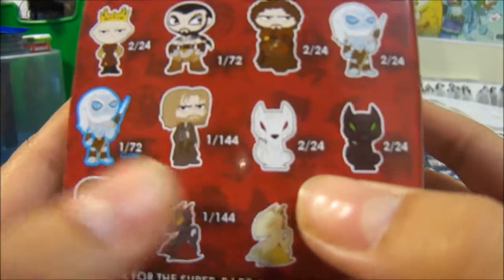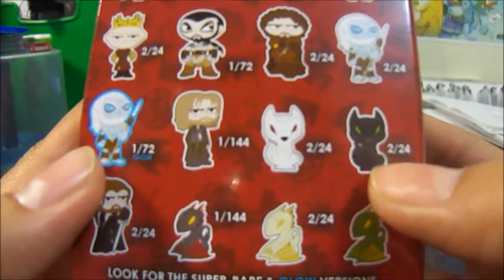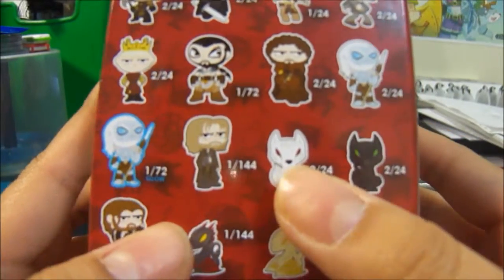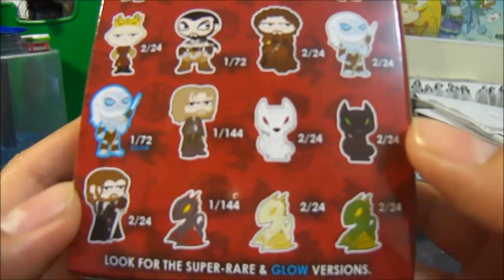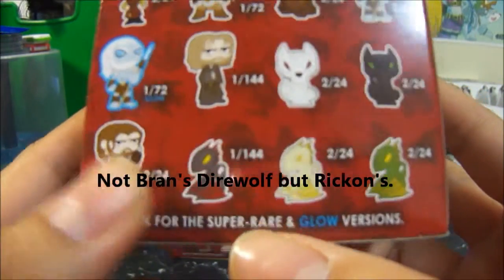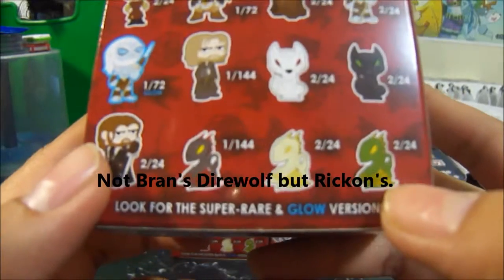You also get Jaime Lannister, the two direwolves — Ghost, that's Jon's, and Shaggy Dog, which I believe is Bran's — and Ned Stark and Daenerys's dragons.